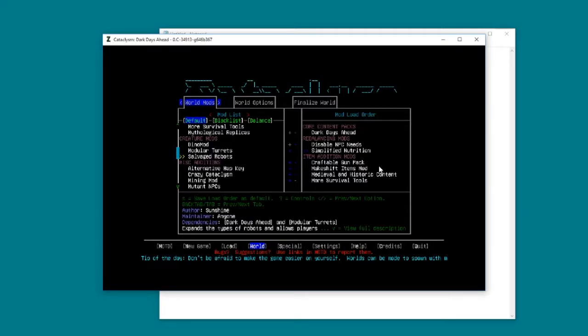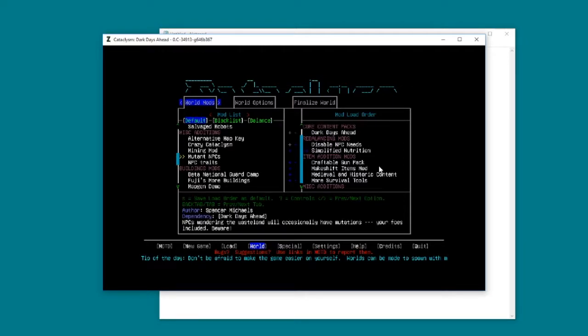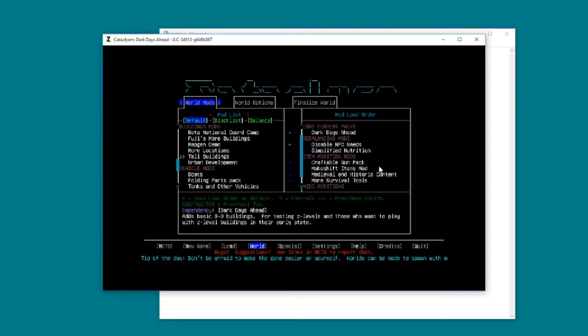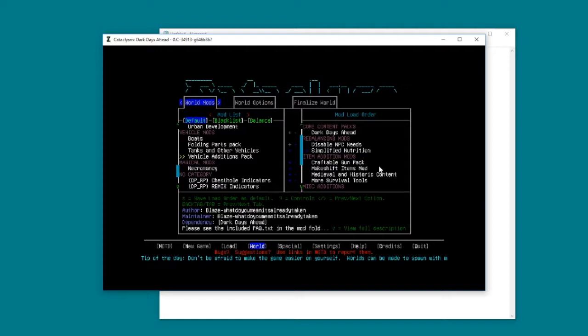Modular turrets - this might even let you build them and reclaim from broken robots, I'll leave that off. Salvage robots, so you can rebuild damaged ones - I'll leave that off as well. One of the mods I added was the mining mod - it adds mineral veins randomly found on the ground, which could be interesting. I don't want NPCs mutating or having traits. I'm going to add more locations. I do want boats, folding parts, tanks, and additional vehicles - they're just really cool and spice up the terrain.